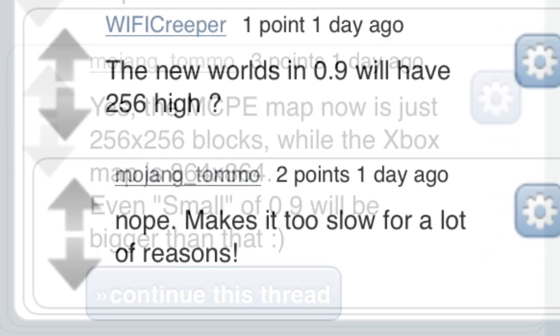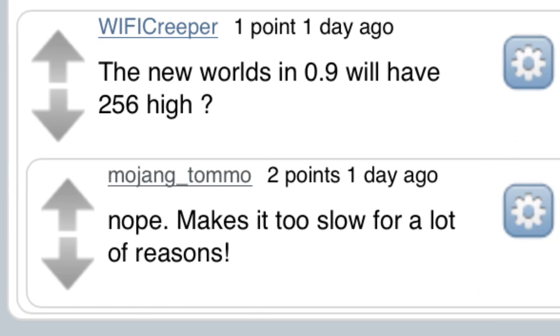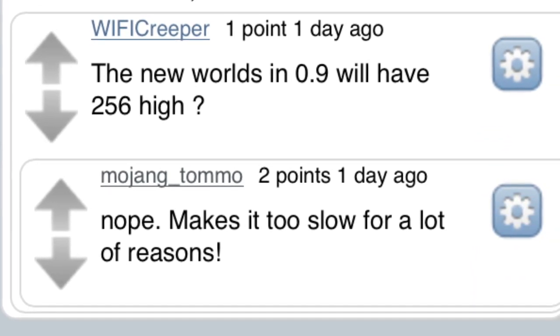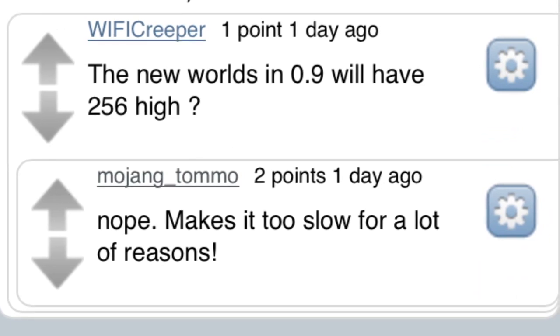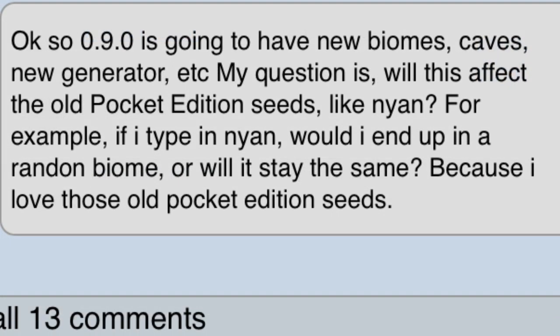Someone then asked about world height, and if 0.9.0 will have a 256-high world unlike the 128 we have right now. He says no, because it's too slow, and at least for now there are too many reasons why they can't add it.